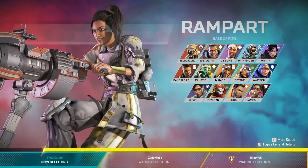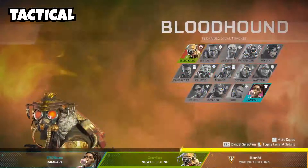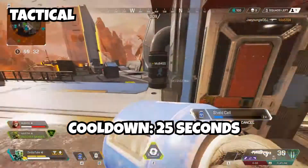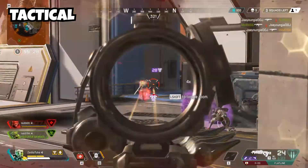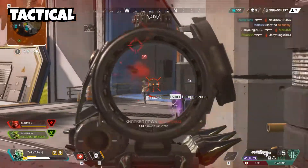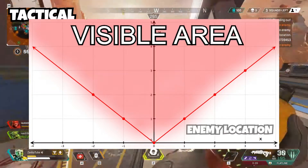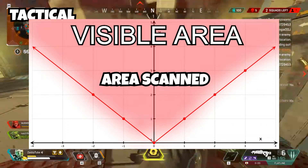First of all, we're going to talk about its tactical ability. It's called Eye of the All-Father. It has a cooldown of 25 seconds, and 20 seconds if you have a golden helmet. What it does is that it shows you enemies, traps, or clues right in front of you — so anything on the screen it shows you. Let's just say the enemy is right next to you but he is not on the screen — you would not be able to scan that enemy, so please be careful.